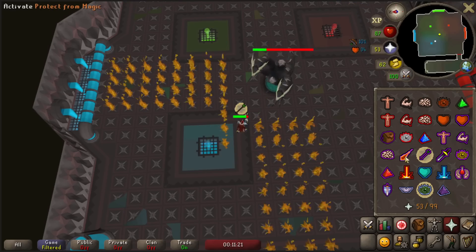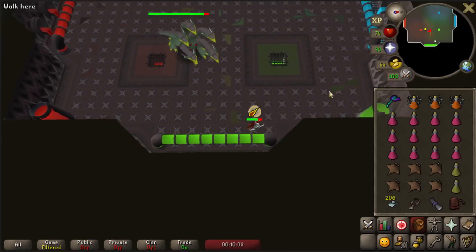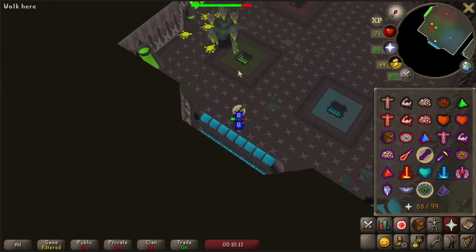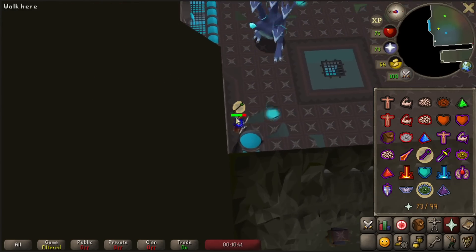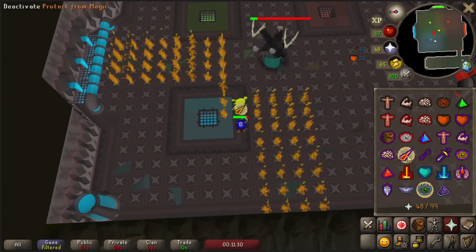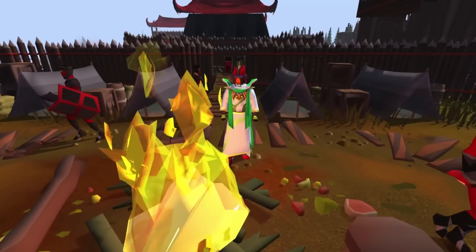Hydra's last phase, where it turns black, doesn't require you to take it to any vents. Instead, it alternates its attack styles between ranged and mage. At the beginning of the battle Hydra attacks with a random style — either range or mage — and after three attacks Hydra switches to the opposite style and continues that cycle. It's a good idea to bring crystal dust since Hydra drops a lot of range potions so you can turn them into divine potions, and bring a bone crusher to get passive prayer XP from the Hydra bones.